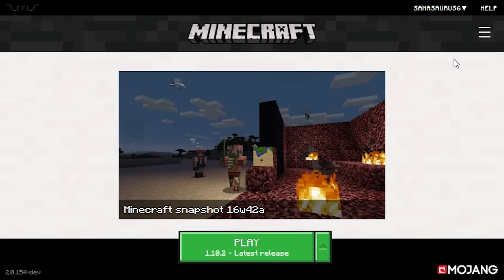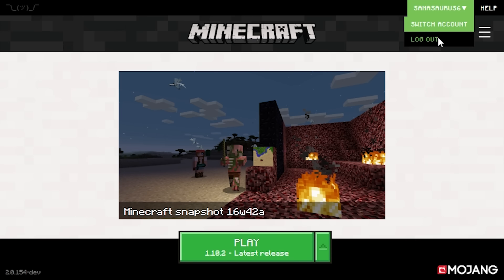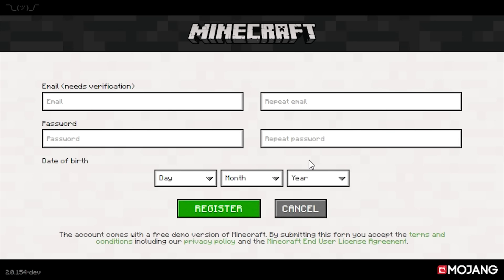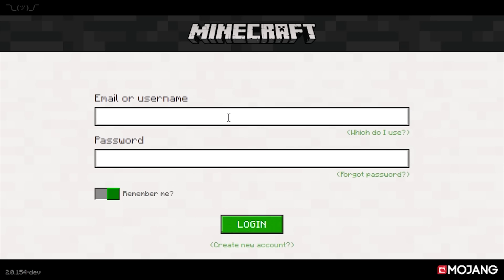If I log out it brings you to the login page — again nice and simple, it looks a lot better than the old one. You can even create a new account right from the launcher and actually create a demo account as well. So you can play the demo from the launcher without having to go to the website to set anything up, which is really nice.